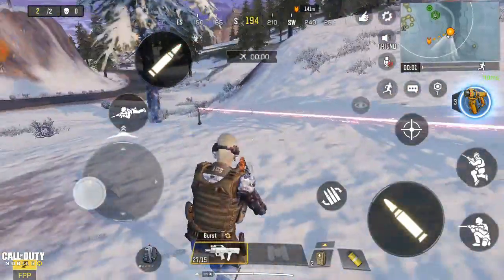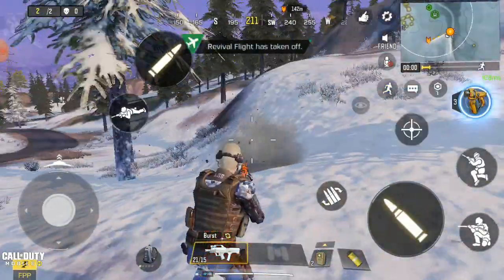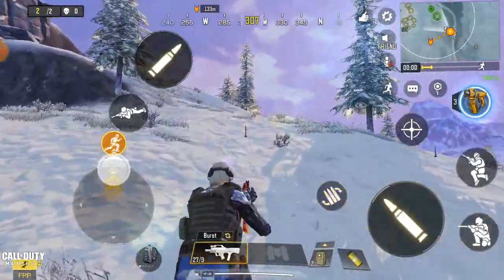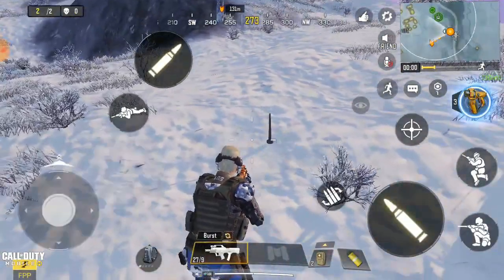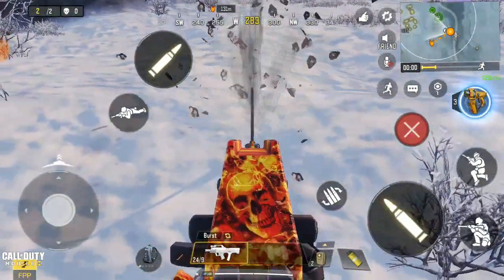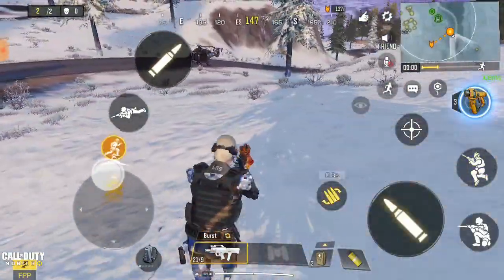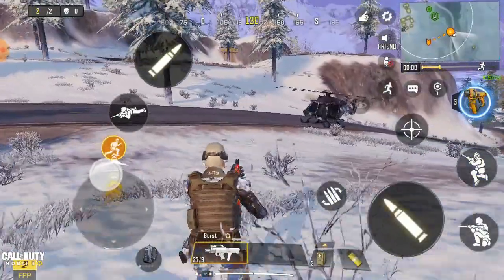To destroy a trap, shoot the edge of it - and it's destroyed. All you have to do is run straight in. There's a trap over here - from here to here is a trap. Aim for the edge and shoot it - it's destroyed. Right now you can walk through it. That's how to destroy a trap.